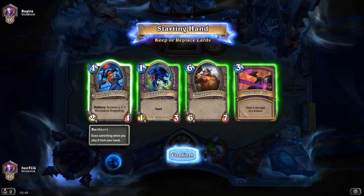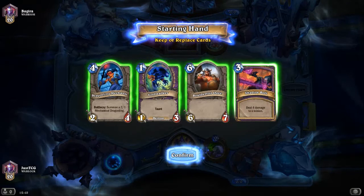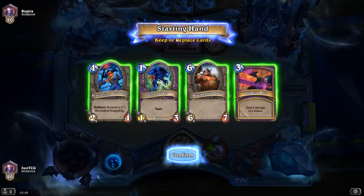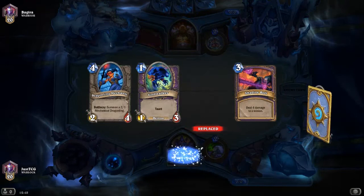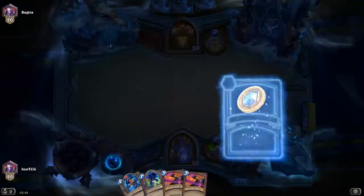We're up against Warrior. Voidwalker on turn 1 is excellent. Shadow Bolt to deal with anything, although I'm not particularly sure I want to keep it. But if they play something like Armorsmith, it's a good thing to remove it with. Dragonling Mechanic is also nice as a turn 3 play with the coin. I'm only going to throw back Boulderfish Ogre. Two Shadow Bolts is bad though.